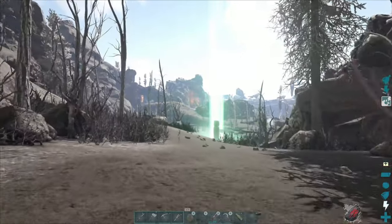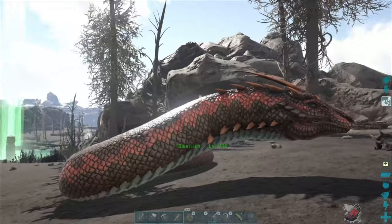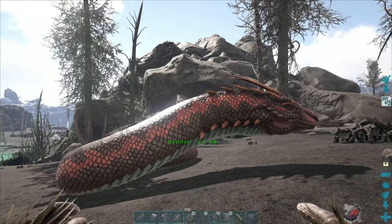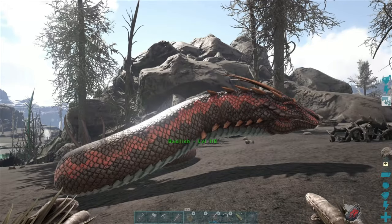We got a level 118 — beautiful tame, look at those colors, they're awesome! One cool thing: when you bring them back to your base, in their settings there is an option to bury them in the ground, and they look really cool when you have them at your base.